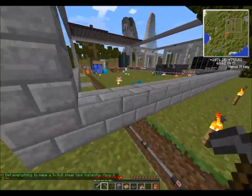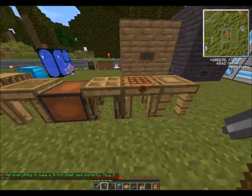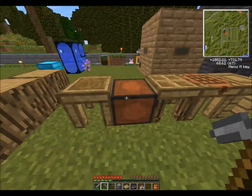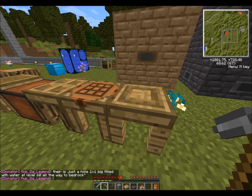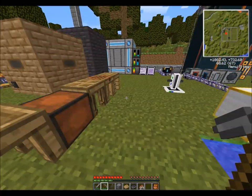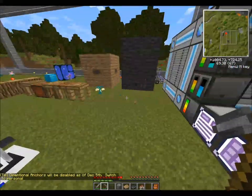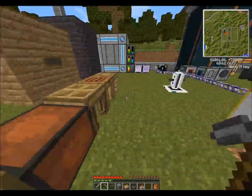Basically stone and wood tools do virtually nothing for you. They're still important when you're getting started, but you want to upgrade relatively quickly. The nice thing is there are actually new materials in Tinker's Construct that allow you to do faster and better mining quicker than requiring iron or diamond. If you don't want to use Tinker's Construct, my best suggestion is to simply vote on the server - two votes gets you four diamonds, more than enough for a diamond pickaxe. You can vote up to five times a day, which is enough for three diamond pickaxes daily.